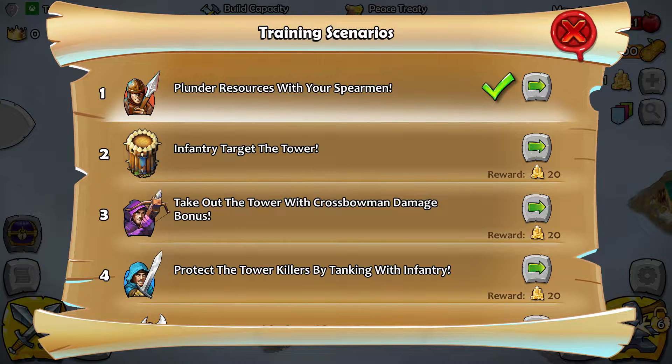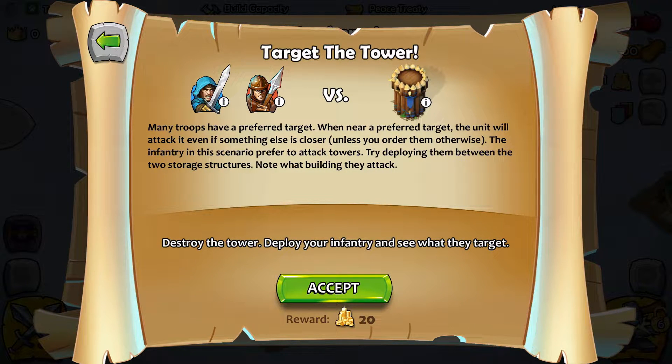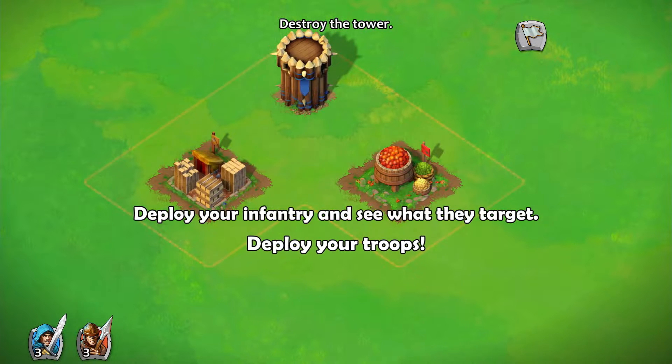Battle complete — how exciting! We get 20 gold coins. Let's move on to the next challenge immediately. Many troops have a preferred target — when near their preferred target, the unit will attack it even if something else is closer, unless you order them otherwise. The infantry in this scenario prefer to attack towers.